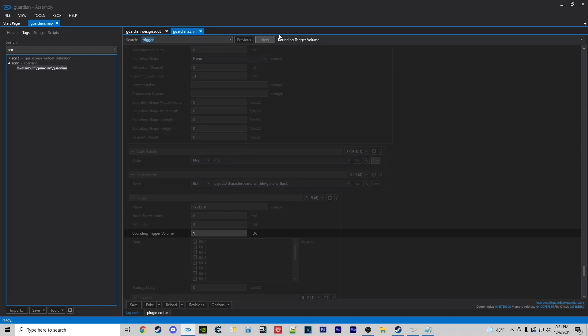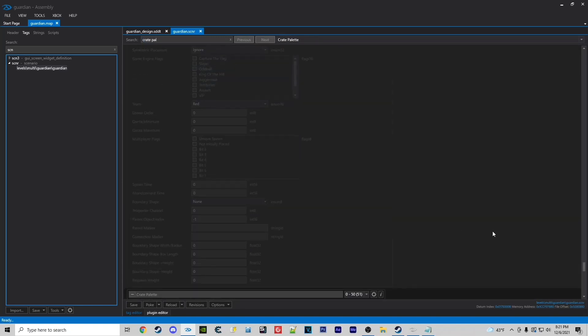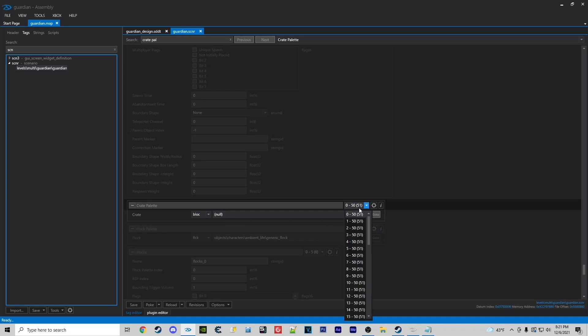Now we're going to type in crate palette. They actually place little invisible walls and boxes in the forge — little pieces that block you. Starting at 41, you're going to see a list of walls and boxes placed randomly throughout the map. We're going to null all of these instances and get rid of those. From 41 all the way to 50, just hit null and get rid of all those annoying little things. That's going to open up a few more spots.